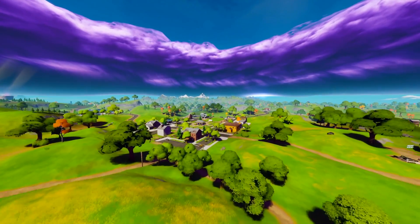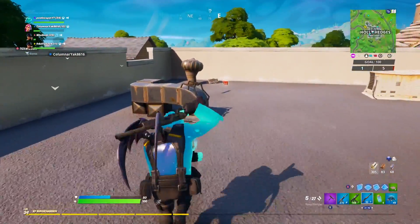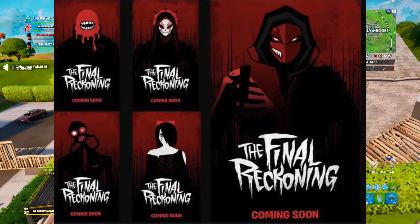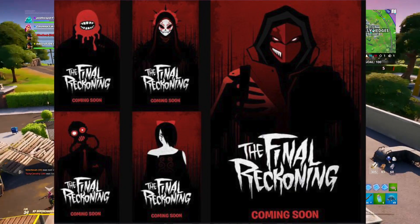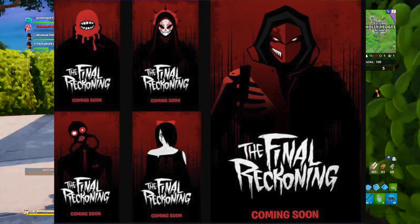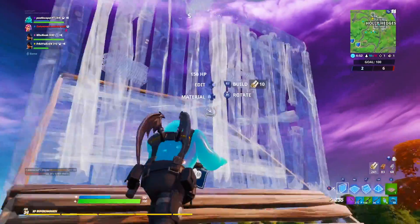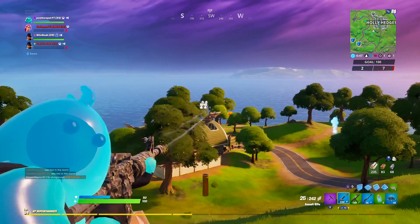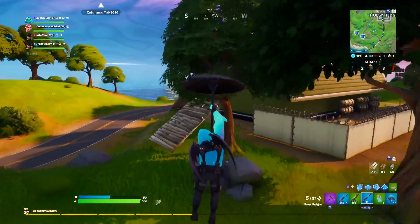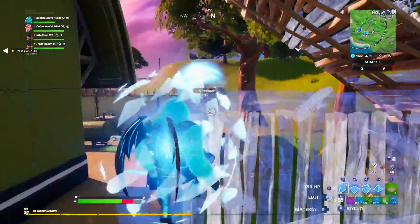Now let's head on over to the leaks for all the upcoming Fortnitemares skins — this one's really exciting and you will not want to miss it. If you guys remember the little secret things that we saw over at Gotham, they have apparently all been leaked as skins now in the game. I'll show you guys some of the posters from Gotham originally before we get into the leaked skins. All of them are guaranteed to get added into the game, which is such good news. It was kind of like an early teaser for the Halloween skins — the reckoning skins.